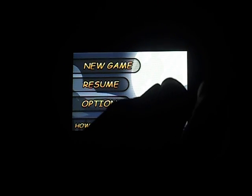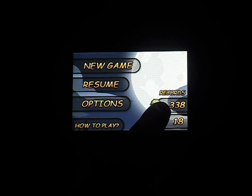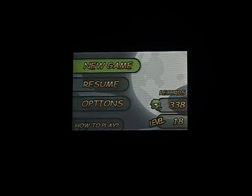First, when you open up the page it says Records, and then it shows how many ghosts and monsters you killed and your level. Basically what you have to do is run around with a gun killing monsters. Let me show you.